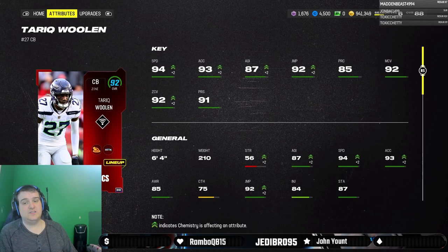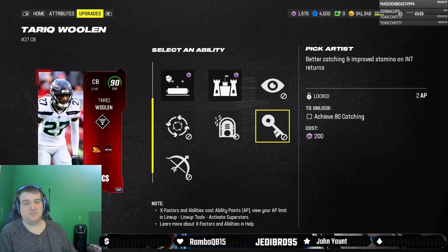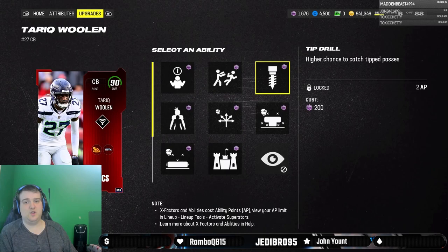94 speed, 93 XL, 92 zone coverage, 92 man, 91 press. I think this card is really, really good. The only complaint I have is the fact that he can't get Pick Artist. I'm not going to get mad about that — I don't think it was anticipated that EA just wouldn't make it available on this card.